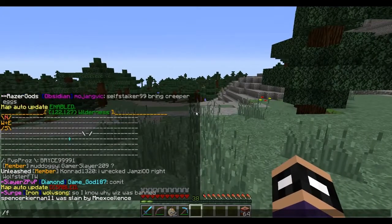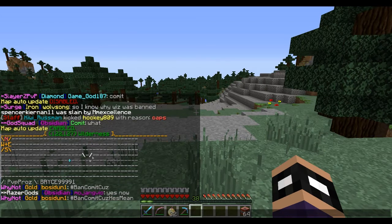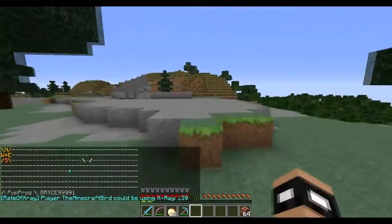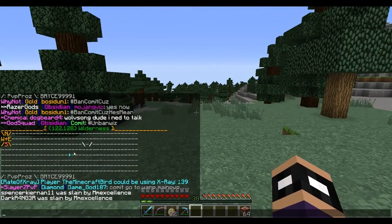When you do slash f map on, a little mini-map feature comes into your chat screen. There's a compass on the top left, a bunch of markings, and faction names down below that you might not know how to read yet. I'm going to teach you guys how to read this feature in order to find raids.